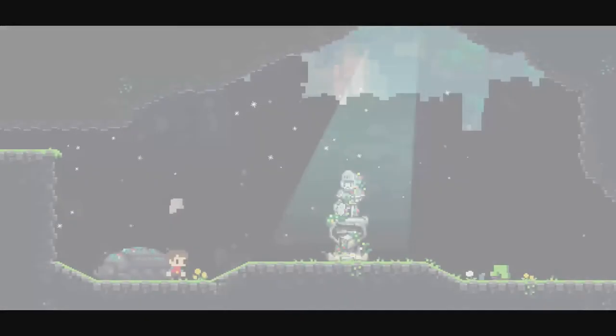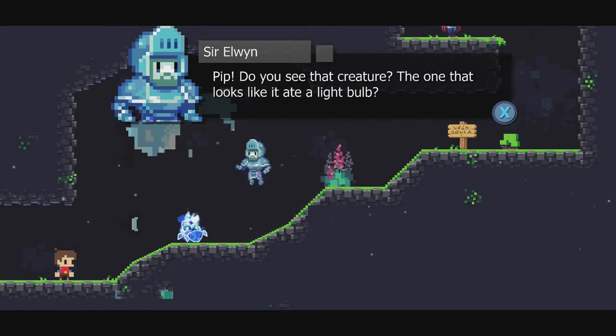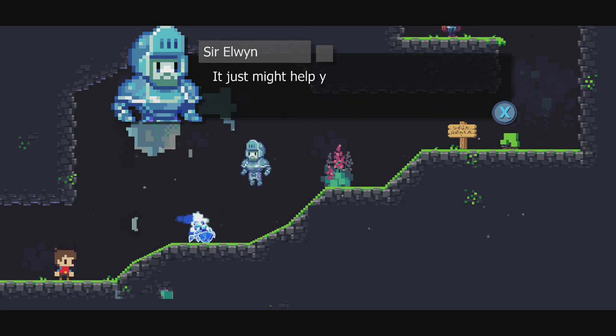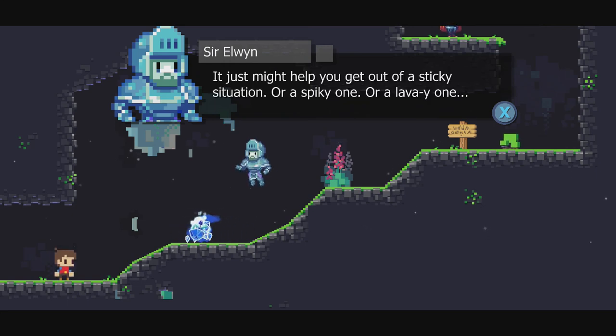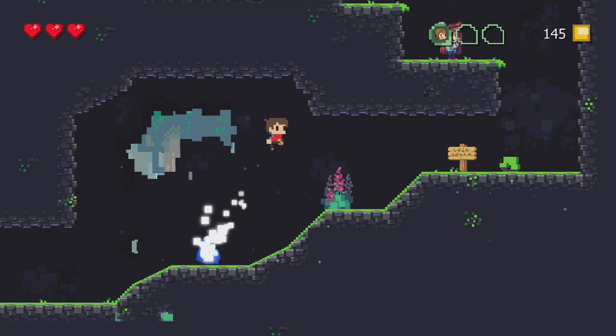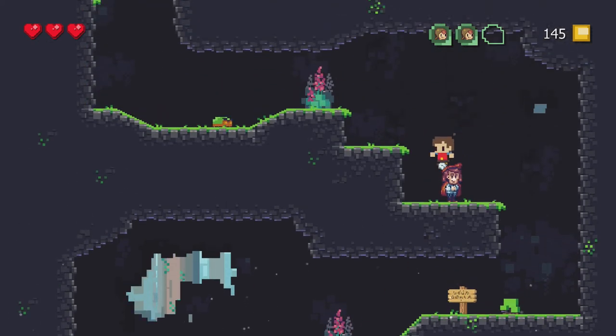So this is the main gimmick of the game — we can turn into higher res versions of ourselves with different abilities. I actually played a different game that does something kind of like this, though I guess it's not an entirely unique idea anymore. There's also Life of Pixel, which is sort of like a history lesson of different computer and game console systems from the 80s and 90s. In this form we can double jump.